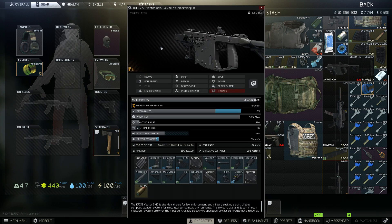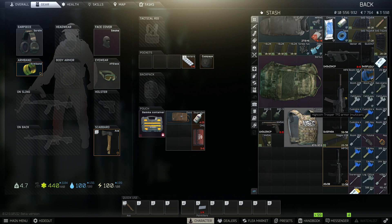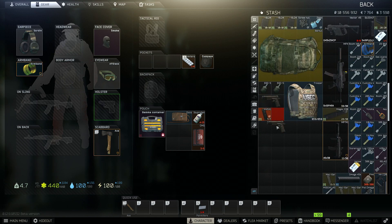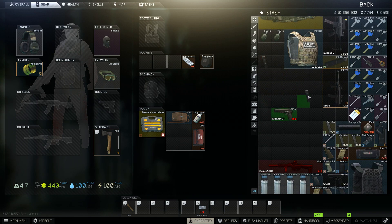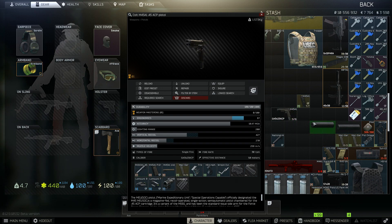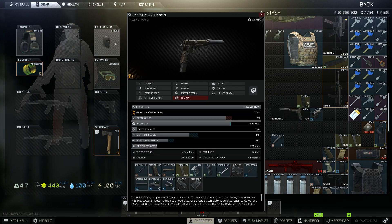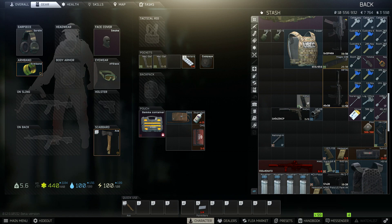They added other .45 weapons as well — for example, the Vector 45, very neat weapons. Within patch 12.9 they added more modifications for the 1911, including an 11-round magazine and a threaded barrel. You can get the suppressed M45A1 — you cannot put the suppressor on with the threaded barrel, which would have been funny.